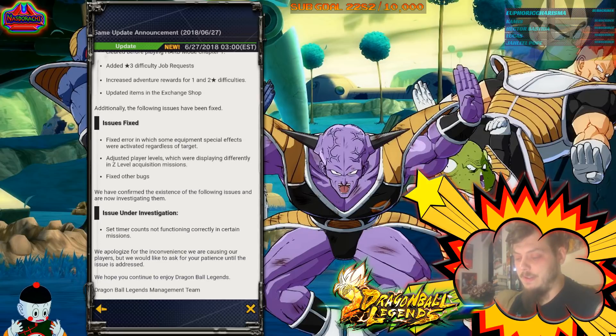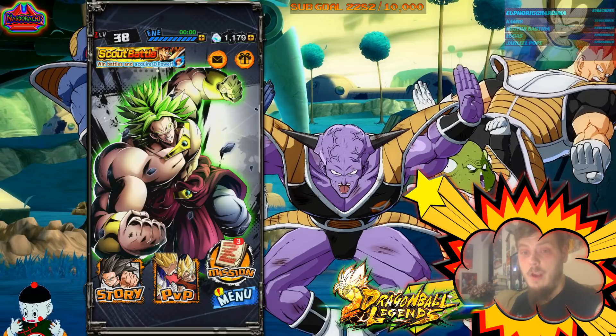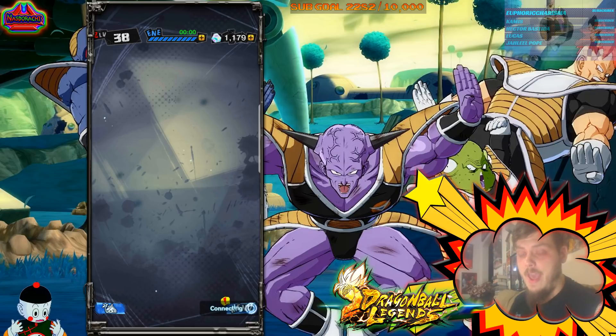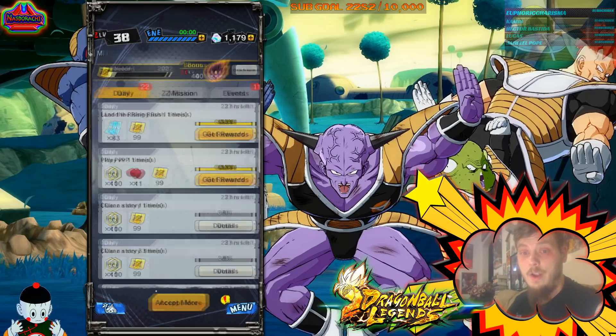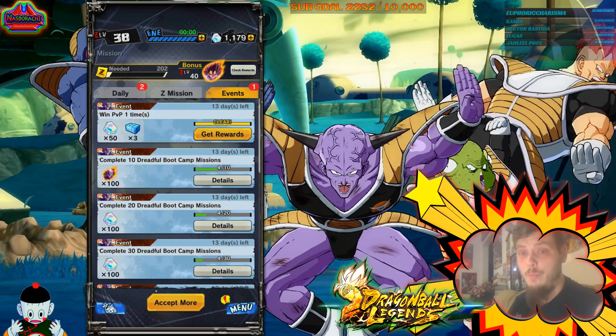There are some error fixes here — I'm not going to go over all of them, you guys can read through the bug fixes. So those are the three main things in the patch notes. But some other stuff that's super important: if you go into the missions tab, they added — just like the 'get your characters to 1000' campaign — a whole bunch of missions, and a lot of them seem to be PVP and Ginyu Force oriented.